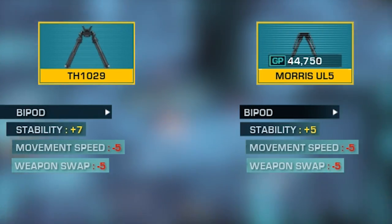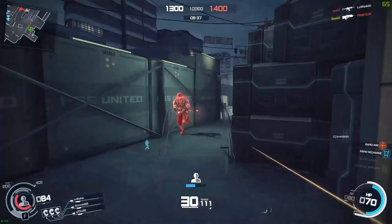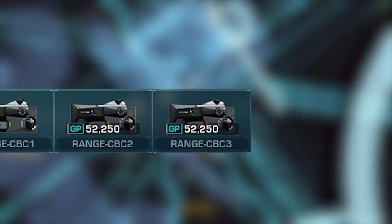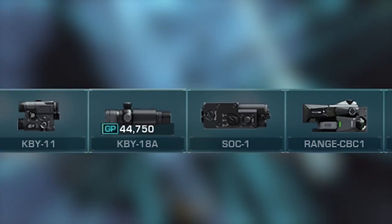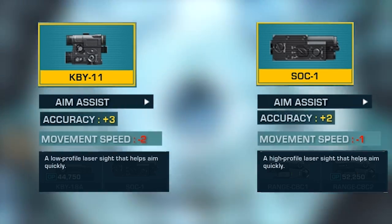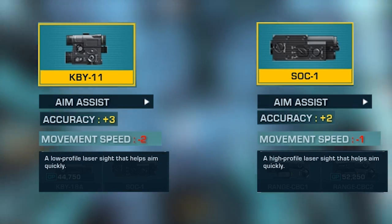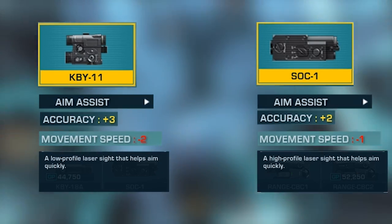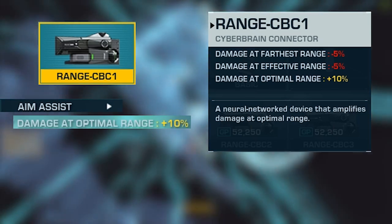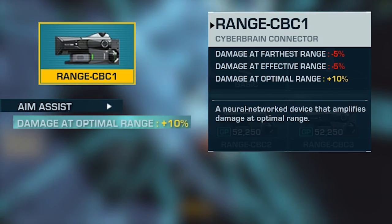For bipod, I play without it in most cases since I want faster swap time and faster movement speed — but it's up to you, and in some cases I'll describe later you can also add a bipod. For aim assist, I hesitated for a while between KBY-11 and SOC-1. Both are quite similar in stats and both increase accuracy. Having SOC-1 drops movement speed by only one compared to KBY-11's minus two. I also have a similar preference for range with CBC-1 as aim assist — the same as what I prefer on the Seboru C30, since the F2020 is also designed for CQC engagement.